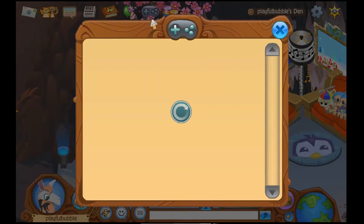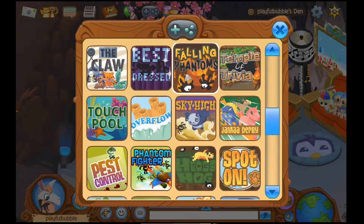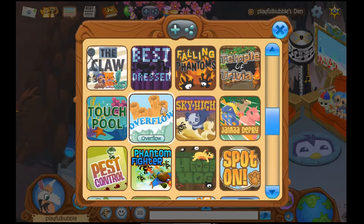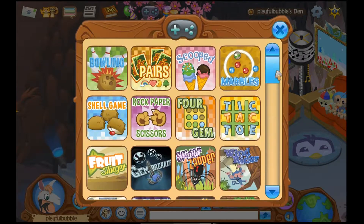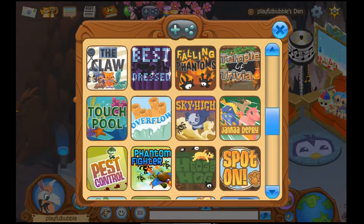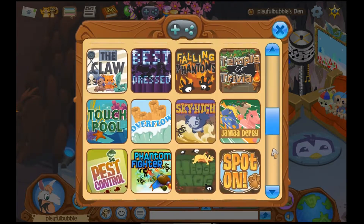Method number three is to play Overflow, Best Dressed, and Falling Phantoms. I heard Falling Phantoms gives you a ton of gems. Overflow — I play it to like level 15 and that gives you like 500 gems, but if you keep playing to like level 30 you already get 1,000 gems, which is amazing. Best Dressed also gives you money every single round if you win. Another thing you might think is crazy is that the claw machine actually gets you money.